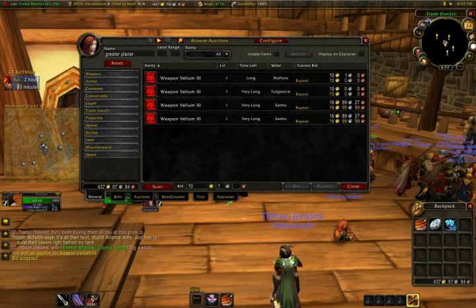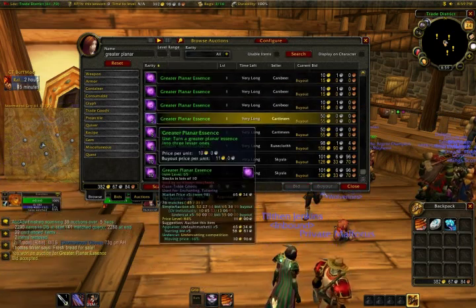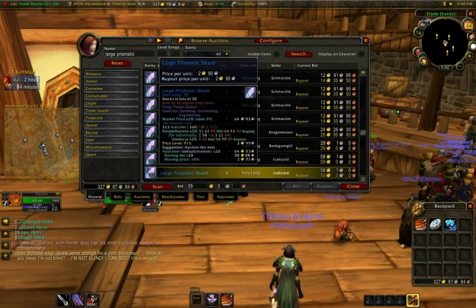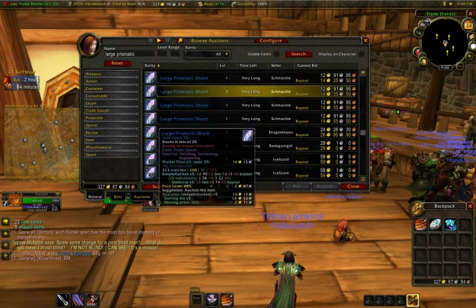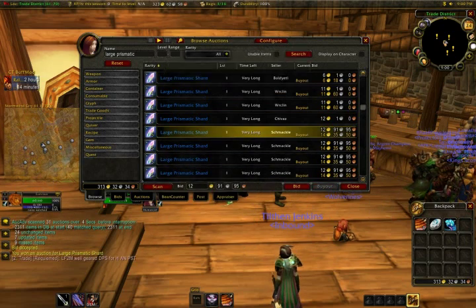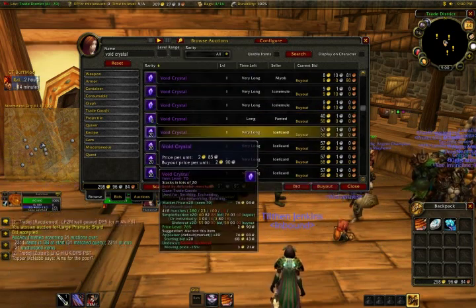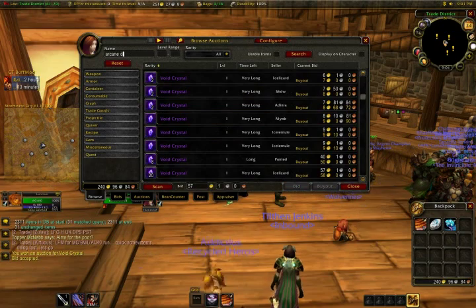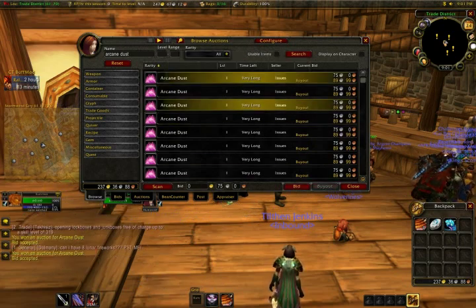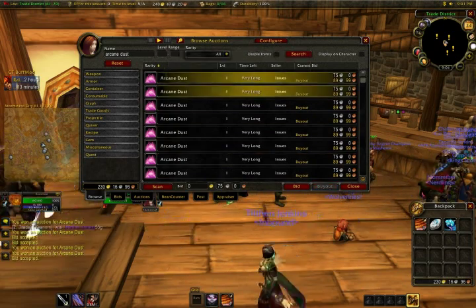Now I mentioned I didn't really like weapon vellums, but I'm not actually selling these — I'm buying them. I decided to step up to the next tier. I had about 380-some gold, and I've been buying weapon vellums, greater planar essence, large prismatic shards, void crystals, and a bunch of arcane dust. You'll notice those are all Burning Crusade enchanting materials, and the real moneymaker you'll see in this video is enchant weapon mongoose.